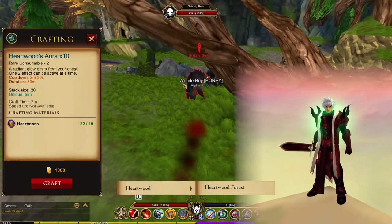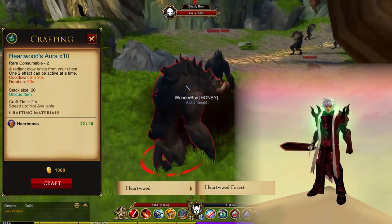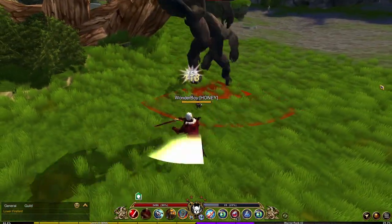For the Heartwood aura, you're gonna need 10 heartwood moss. Travel to the heartwood forest and kill the grizzly boars — they drop more than enough.